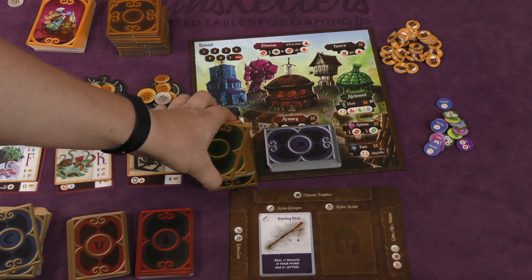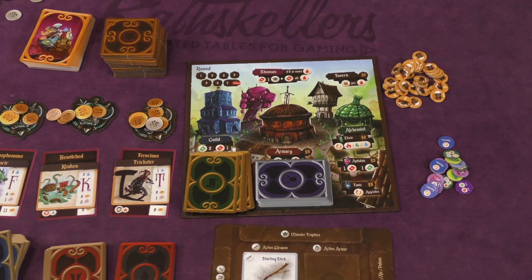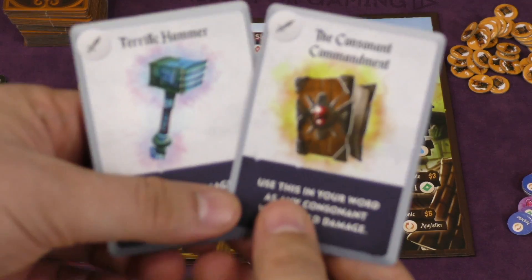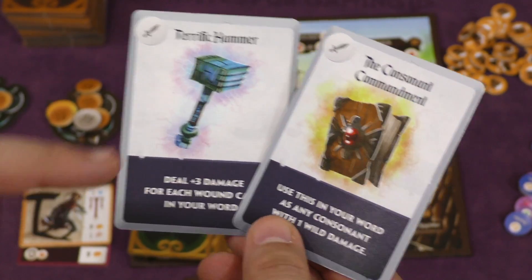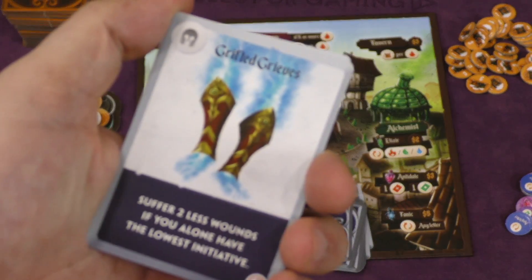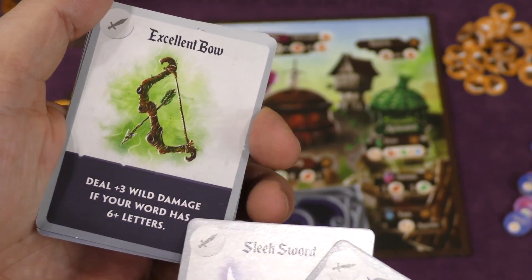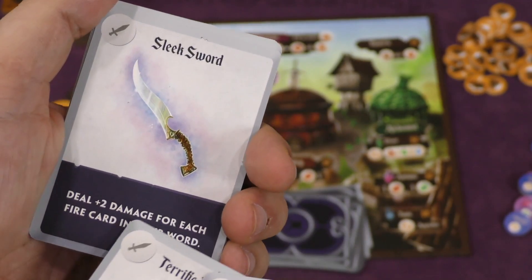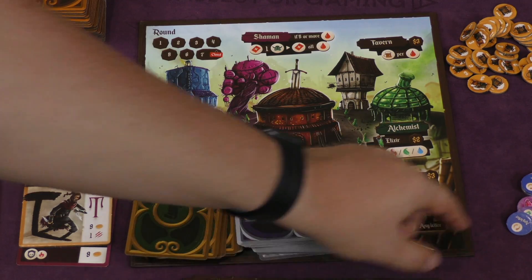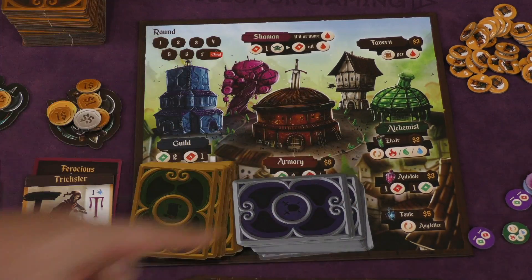Between turns, players are going to be drawing more quest cards and then going to town. When you go to town, there are various features you can use. You can go to the armory and pay five coins to draw two cards and keep one — these are things you'll use against future monsters. You can use one weapon and one piece of armor. For example, here are the Grifted Greaves: take two less wounds if you have the lowest initiative. The Excellent Bow: do three plus wild damage if your word has six or more letters. Or do plus two damage for each fire card in your word. You can also buy potions — one changes a letter, another gets rid of a wound, and one changes one damage type to another.